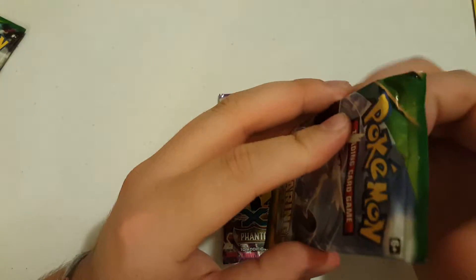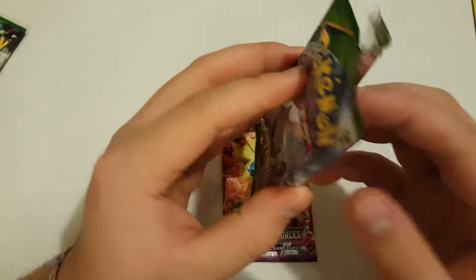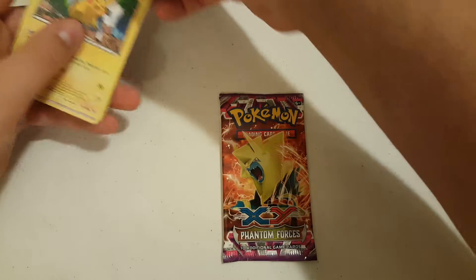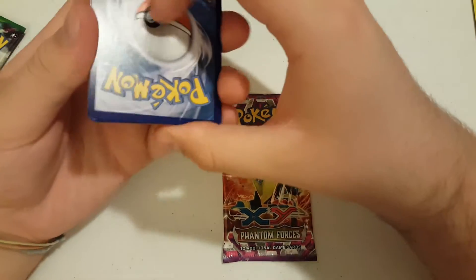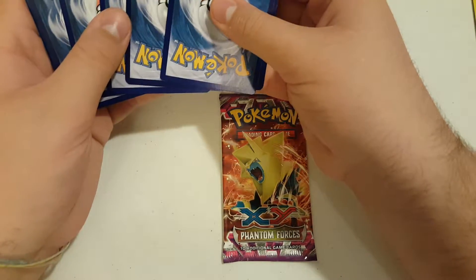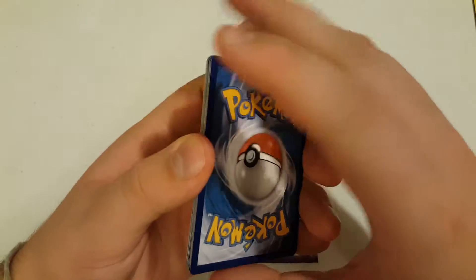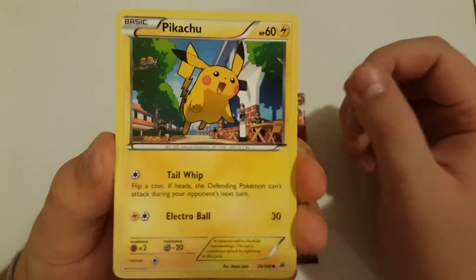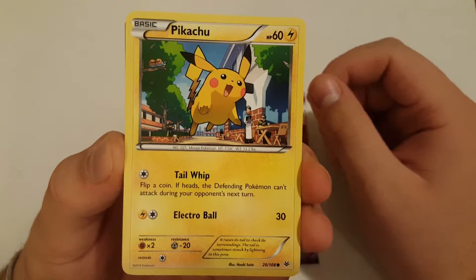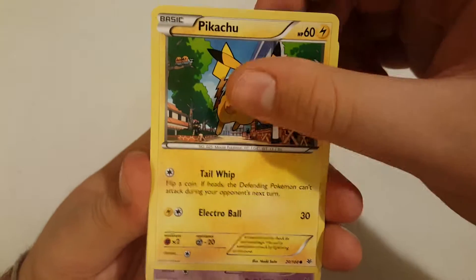Now we'll go with our second Roaring Skies. Again, sorry that we're not giving out the codes — we've been giving out a lot of codes lately and we want to keep them for this older set. Our first card is a Pikachu — wow, that is a cute Pikachu right there. I think we've seen this one before, but Pikachu is always changing across generations.